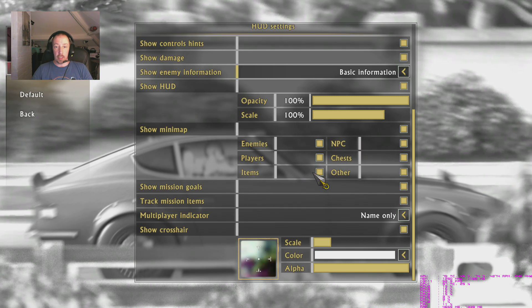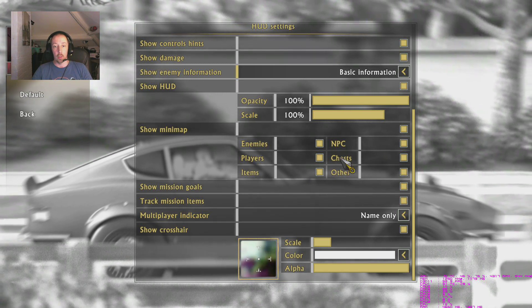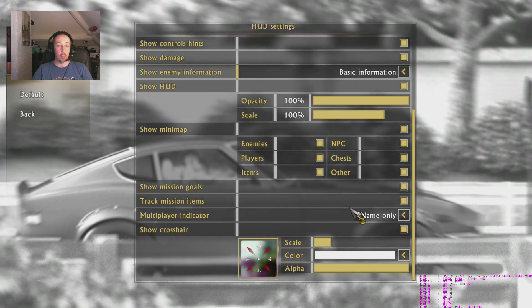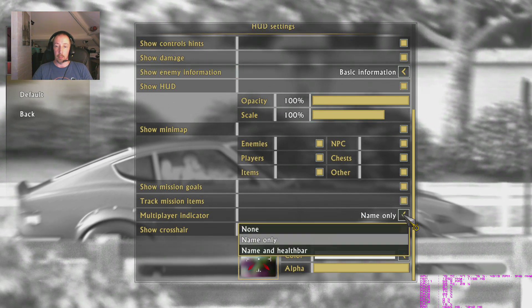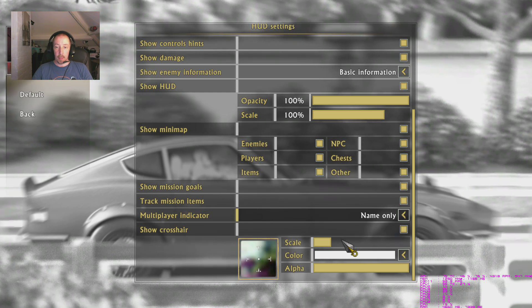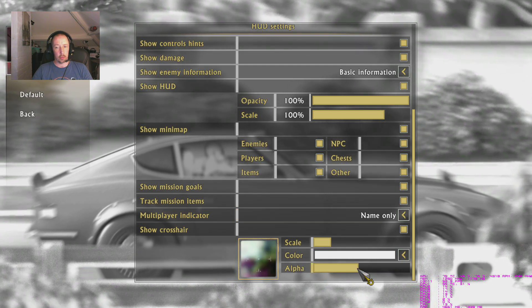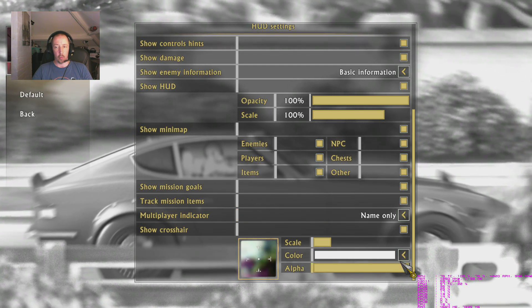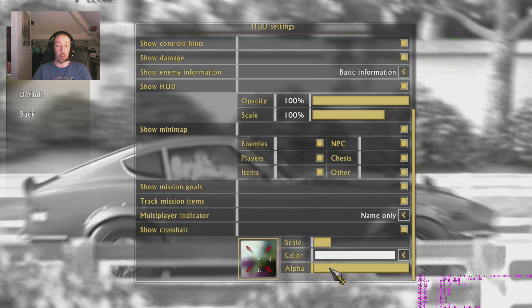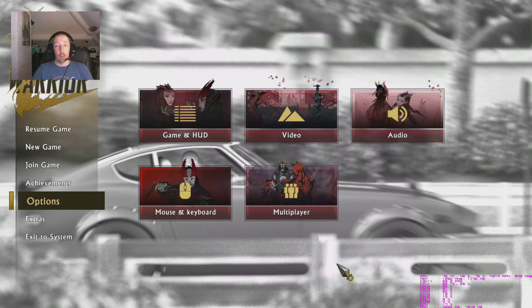Opacity scale, show mini map on and off. On the mini map you can toggle: enemies, players, items, NPCs, chests and other - you'd leave them all enabled. Show mission goals, track mission items, multiplayer indicator - name only, name and health bar, or none. Show crosshair, scale, colour and alpha effects. I'm not sure what alpha means at the bottom here - something to do with colour and contrast I guess. Drop me a comment if you know what this does.